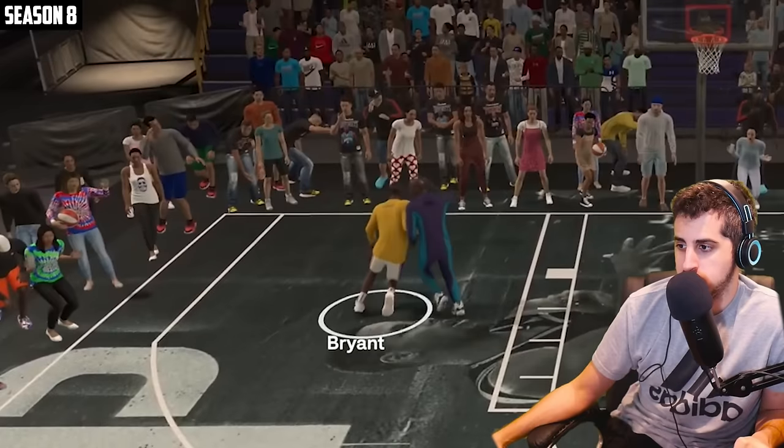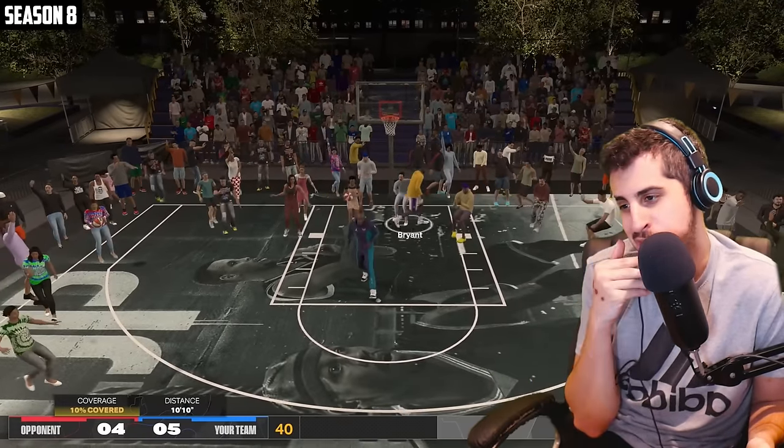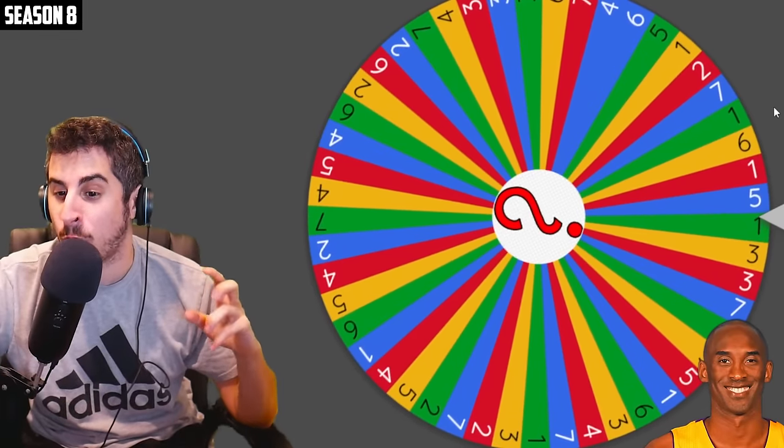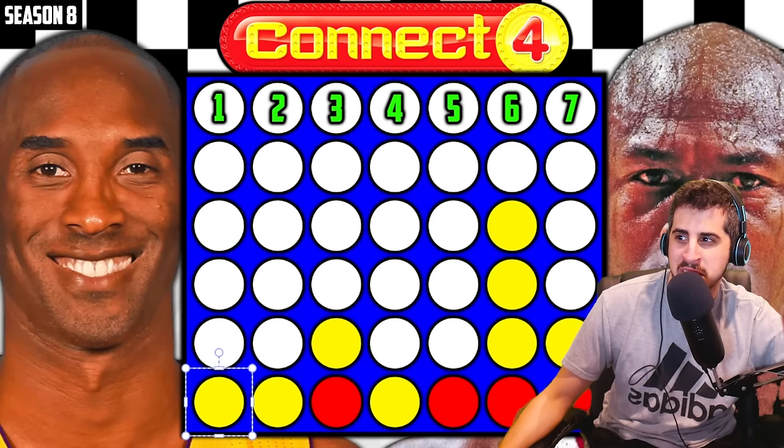Kobe trying to drive — MJ holding him off, good defense. It's just Kobe's day — Kobe gets spot number six for the connect four. He's getting spot number one as well, which is something MJ would want because Kobe can't really build off anything there. But he could get the diagonal on number two.